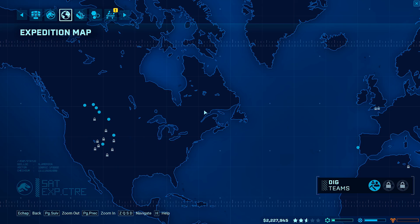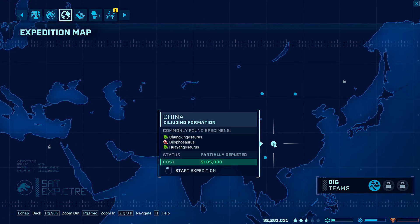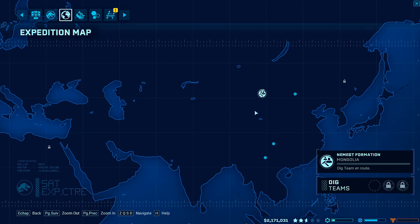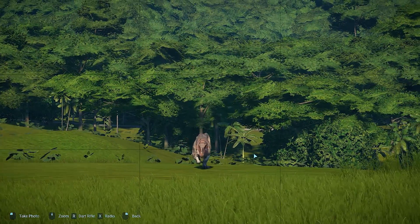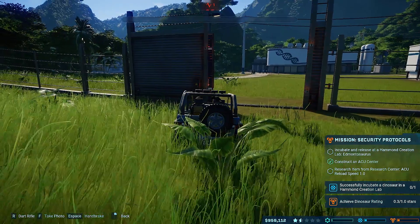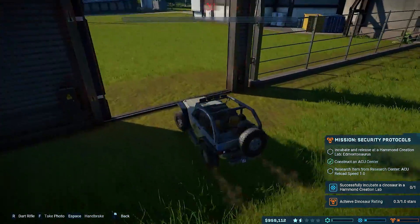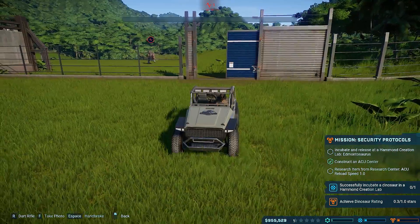When it comes to value for money, Jurassic World Evolution costs $55 on Steam and $60 on Xbox One and PS4. If you love Jurassic Park: Operation Genesis, you should get this one for sure. If you're not a fan of the movies and don't like business simulators, then this game is definitely not for you. But in my case, I'm not even a big fan of the movies and I still love this game, probably because I enjoy these kinds of games. So value for money gets an 8 out of 10.